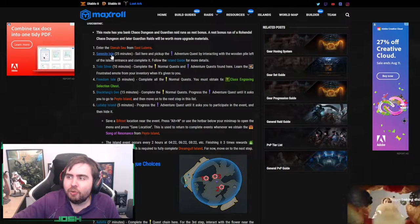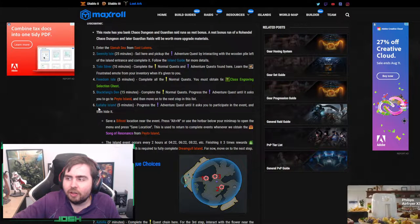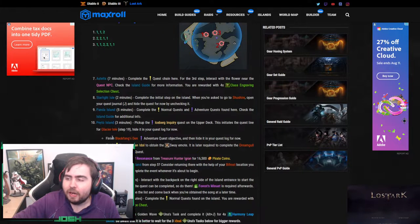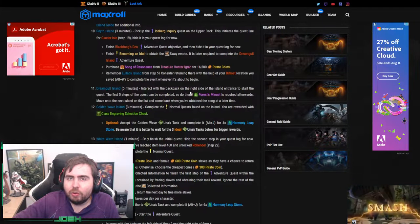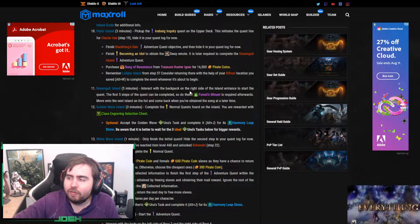Islands to visit include: Serenity Isle, Toto Silver, Freedom Isle, Black Fang's Den, Lullaby Island, Estella, Starlight Island, Panda Island, Pato, and Dream Girl Island. As you can see, you get a lot of emotes and a lot of stuff you need for tier 1 content. Also, from doing some of these quests you get mats like Guardian Fragments, Destruction Fragments, and stuff like that.